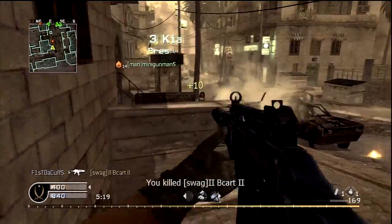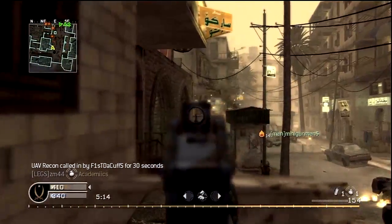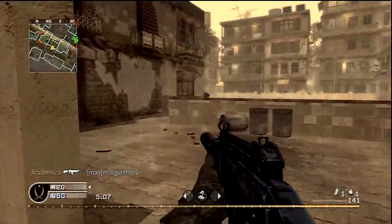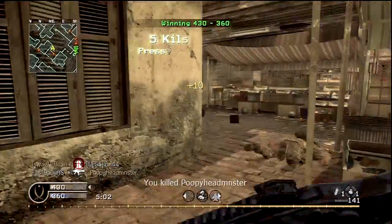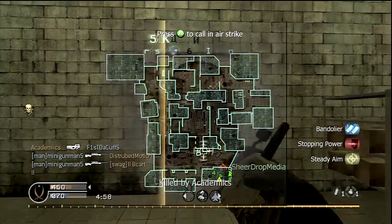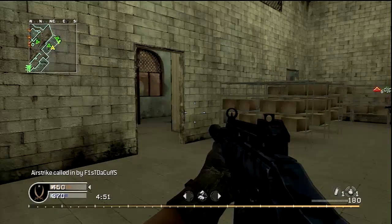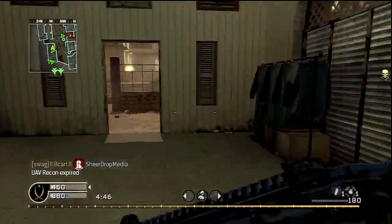It took a second to get used to the iron sights because they're kind of small. It's almost like you're looking through an ACOG or holographic sight — you go cross-eyed on the sights when you ADS. There's this little square you have to look into and you lose your peripheral vision. It's not a traditional open-ended iron sight — it's a closed-end design.